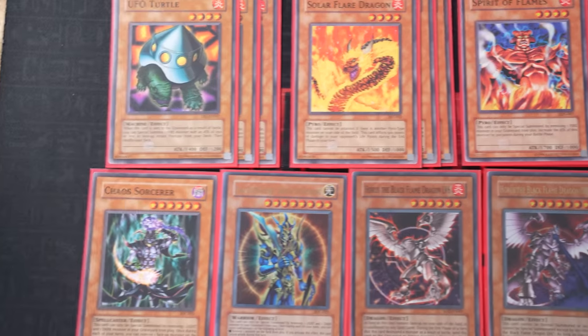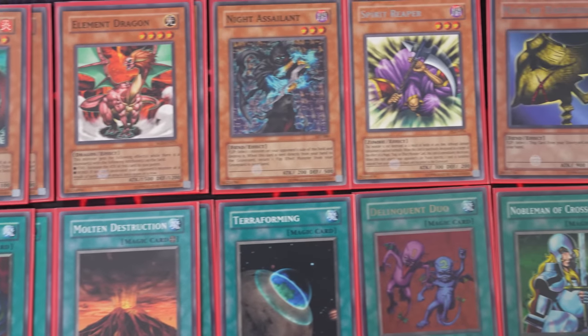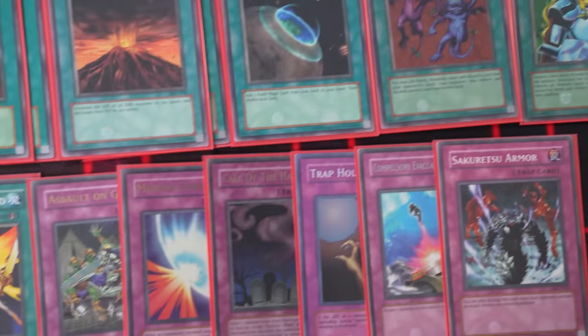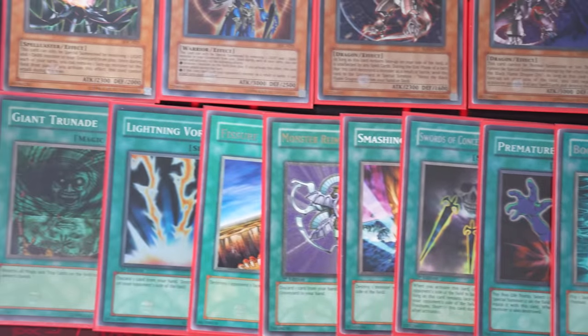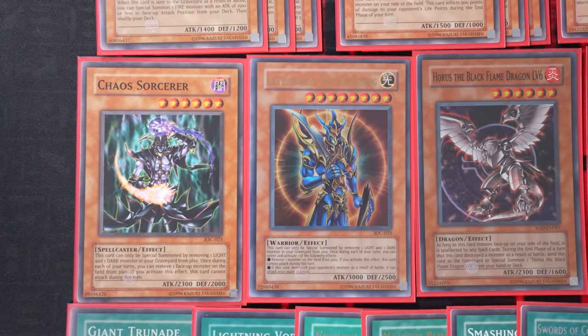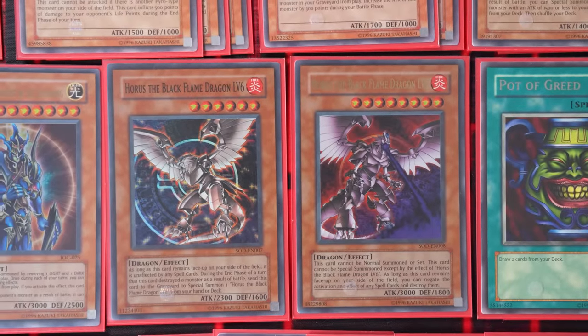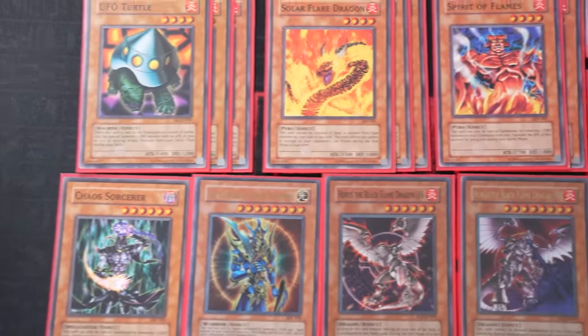I'm back with the fire deck for this final episode of Rare Hunters. I have Masked Dragon who can search out the Element Dragon, and Element Dragon is a light, so maybe I can fit a Chaos package into this deck. The only downside is I couldn't really search the Dark Monsters, but I did get four, so hopefully I can summon my Black Luster Soldier and Chaos Sorcerer, in addition to playing Horus, Blaze Fenix Dragon Levels 6 and 8. See how it goes.